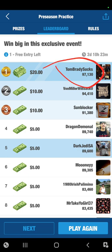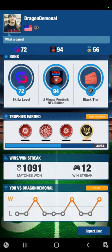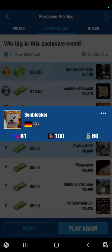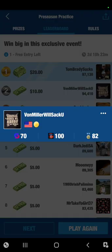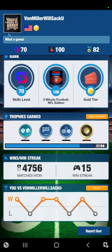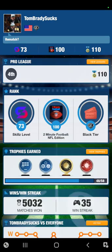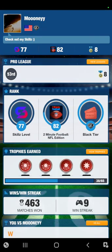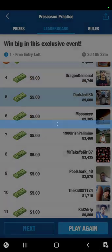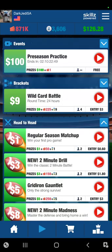Tom Brady Sucks is my bane — I cannot beat this guy. You can click on the opponent here and see your win-loss ratio. Dragon Demon has my number. Sunblocker — I've won four of the last six against them. Von Miller Will Sack You — I've won four of seven. Tom Brady Sucks though, I'm one and nine against them. I don't like playing that guy. These people are fairly good and their scores are up on the record board.